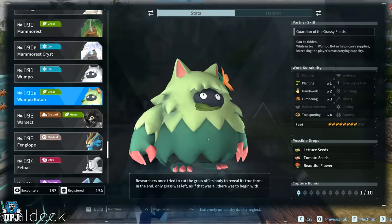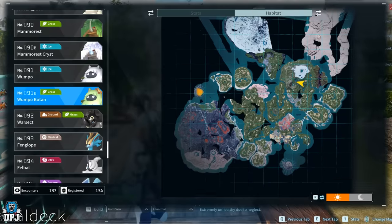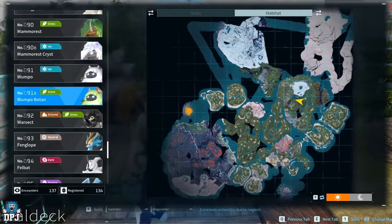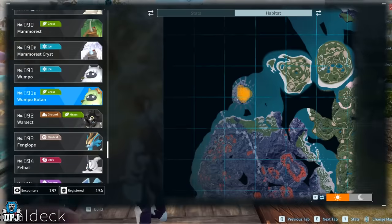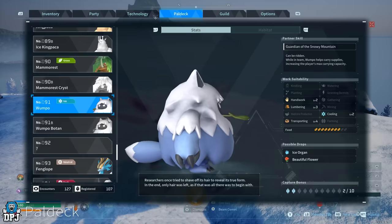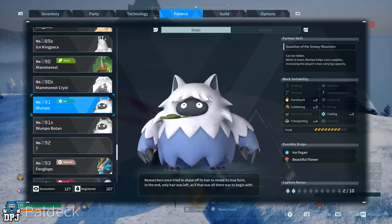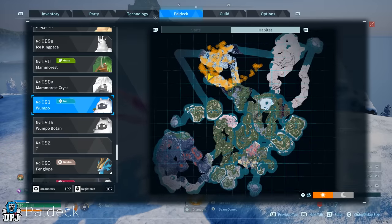For transporting, there are two pals with a base of level 4 — meaning you can level them up to level 5 — and those are Wumpo and Wumpo Botan. Their locations can be seen on screen. Wumpo Botan is found in the far left area where you find Jormuntide Ignis, and Wumpo is up in the snow, so go grab both.